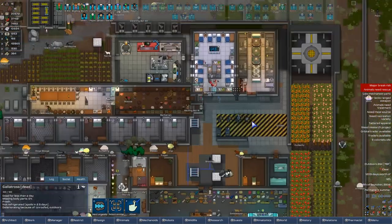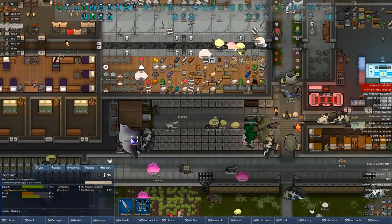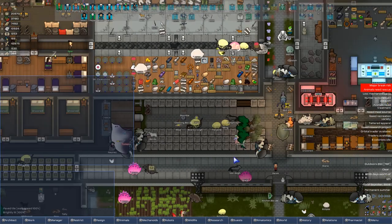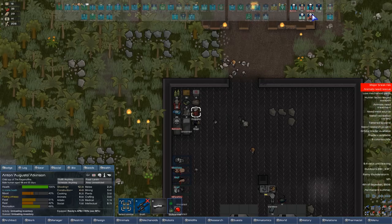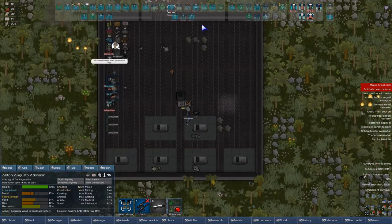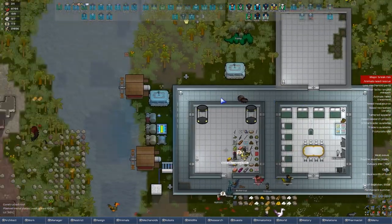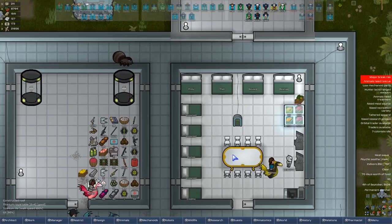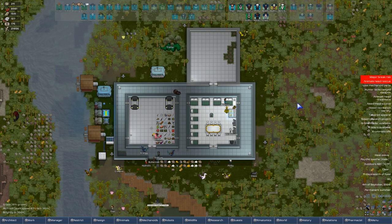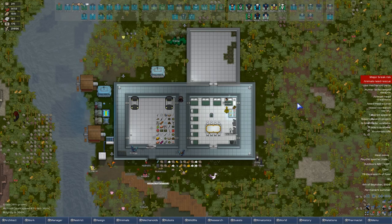That's also going to be it for this episode of ThetPlays RimWorld 1.0. If you enjoyed it, make sure you let me know by giving it a like. If you haven't already, feel free to subscribe for more. We're going to get more mechanoid parts, bring them back to Ragamuffin City, continue improving over here in Fort Django, and I think life's going to be okay — especially since we got the temperature down, finally. Thanks for watching. My name is Thet, and I will see you in the next video.